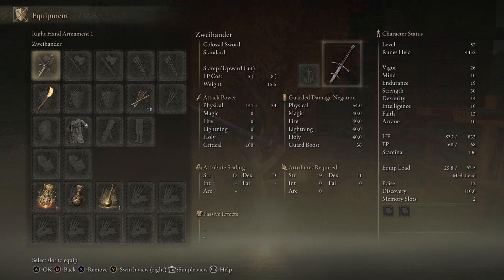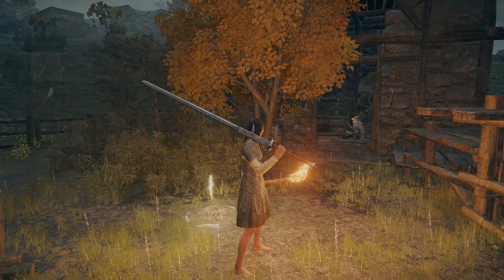The attribute scaling is just so-so — Strength and Dex, both D — but it does scale off of both of them. This one is a Colossal Sword type. I don't know if they even have the Alter Greatsword in this game; I've yet to find one, if they do.